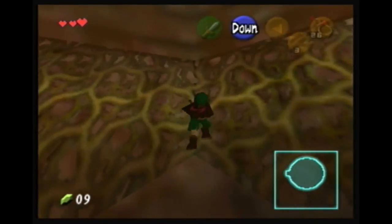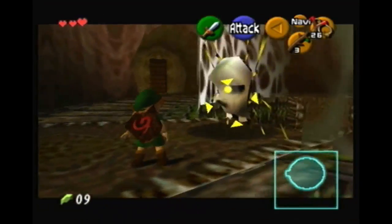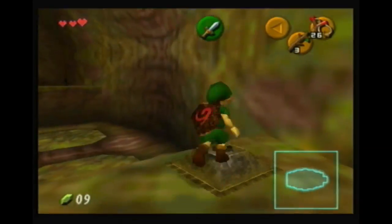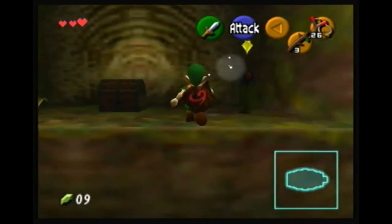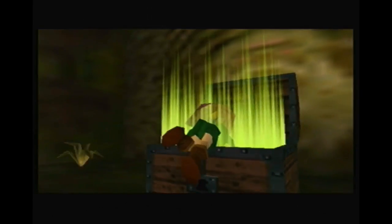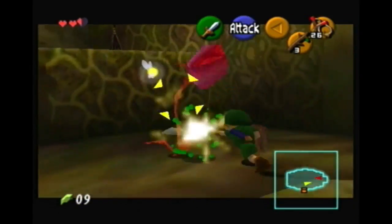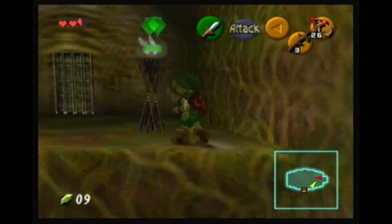We're gonna climb up here. Those things are assholes - if you don't kill them they'll be pricks to you. I don't think I've ever gone up there without getting hit. I'm gonna shoot over here to get the compass. That other platform is a lie - it's for a skulltula or something. We get the compass - it's pretty cool, tells you where you are in the room and where you came in, which helps in confusing rooms.